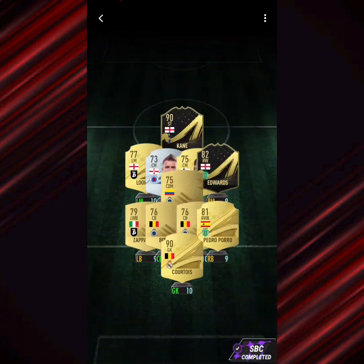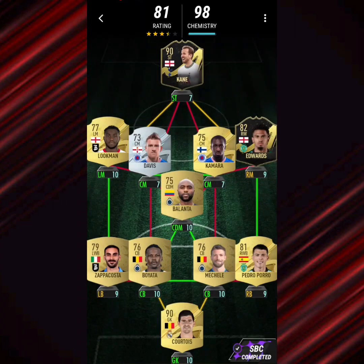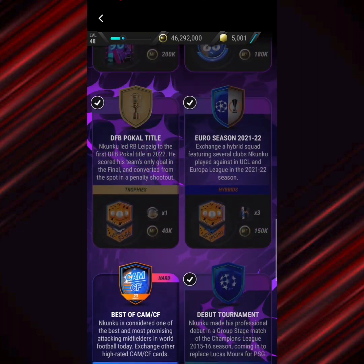Moving on from the DFB Pokal Title we've got Euro Season 2021-22. This is a bit complicated — Bruges in defence and a CDM with Courtois in gold, Bergamo Calcio players on the left, and Harry Kane, Edwards, Pedro Porro, Kamara, and Davis. There you go, that one is done as well.